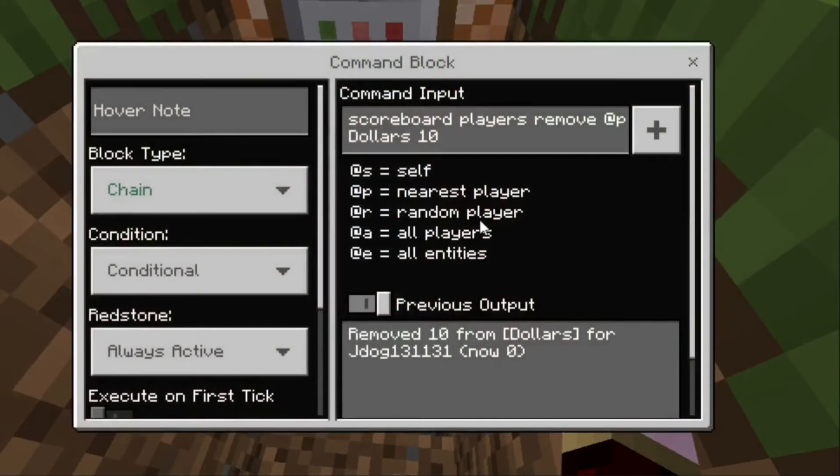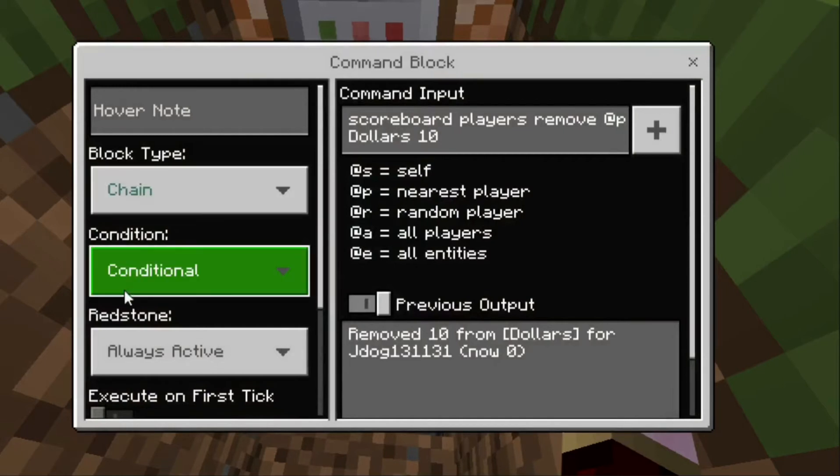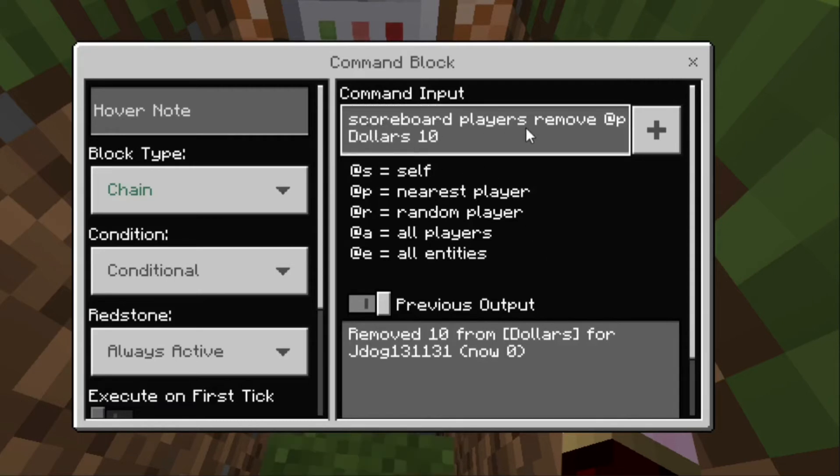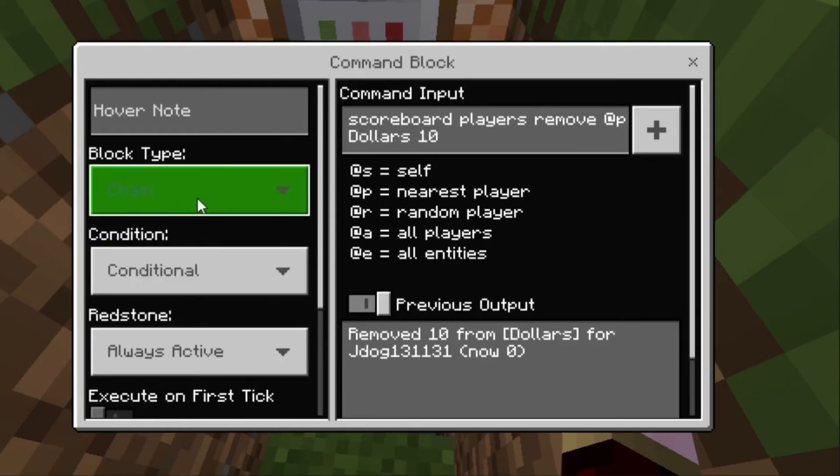The second command block is chain, conditional, always active. That means if the one above it hasn't passed — i.e., the player doesn't have 10 dollars or more — it won't run. If the player does have 10 dollars, it runs: scoreboard players remove @p dollars 10, removing the 10 dollars from their account.